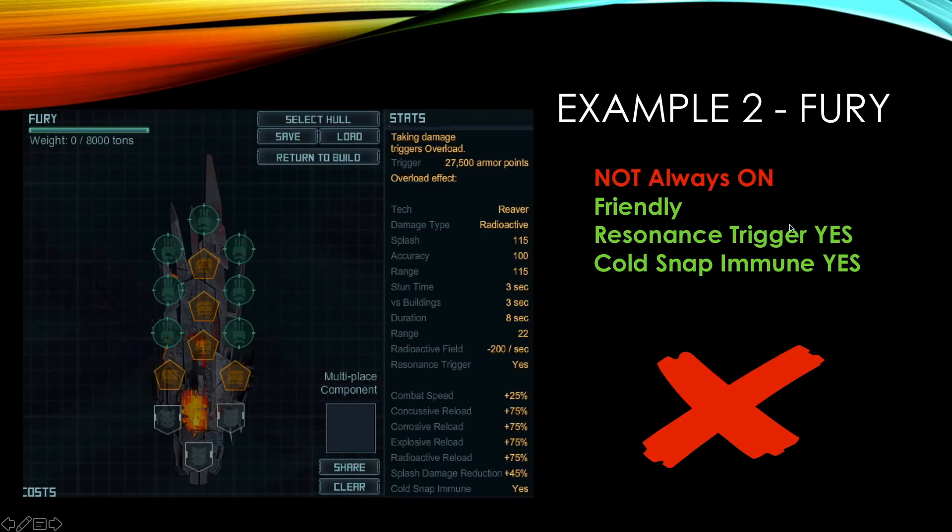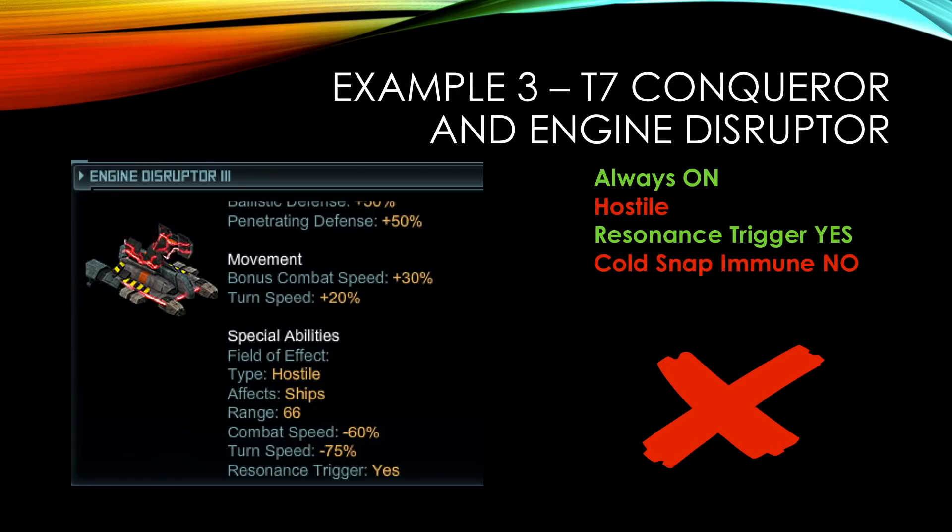The Fury only matches two of the questions — do not use it. Go with siege battery instead or any other specials to buff your damage, but don't use resonance battery or resonance capacitor. Third example: the new tier 7 conquerors. If you put a tactical module like the engine disruptor, it's always on but it's hostile, so it's not going to affect your ships — it affects your enemy's ships. On top of that, it's not code snap immune. So that's not good to combine with the resonance capacitor.